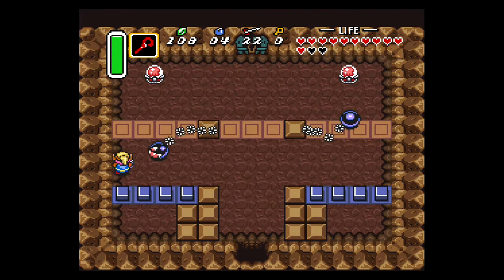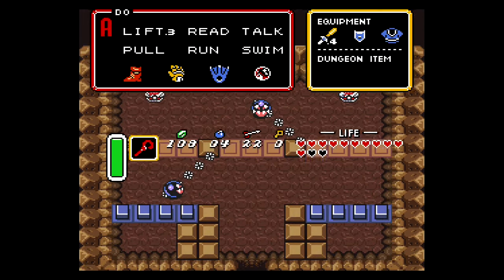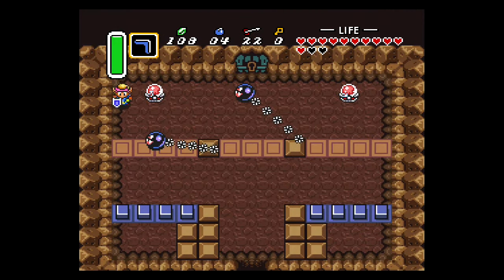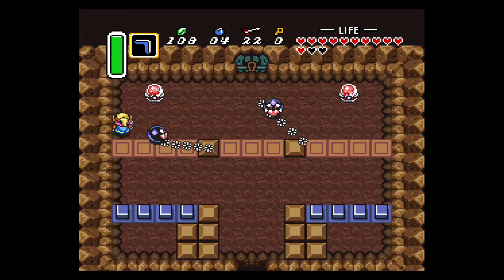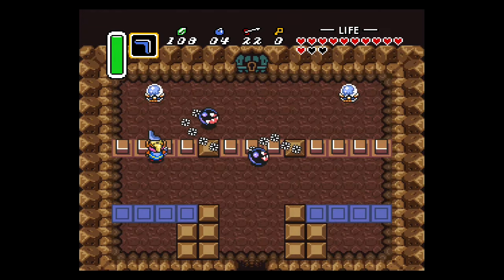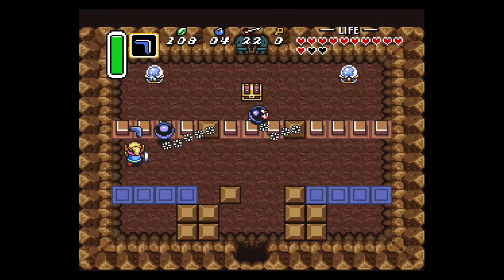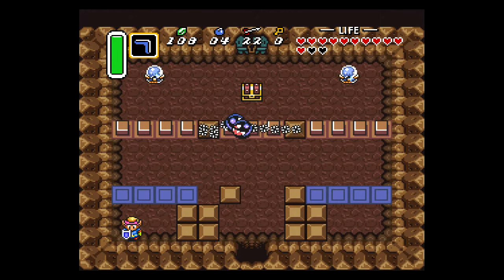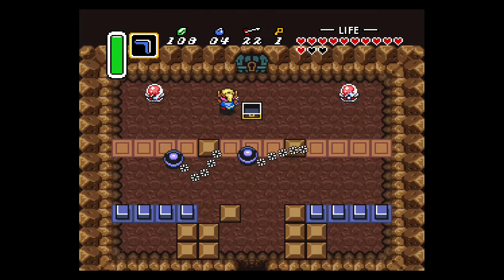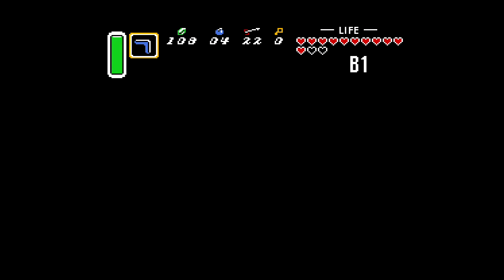Then you have to go into this room with the chain chomps. These guys are really deadly — they take about four hearts apiece even with the blue mail, so be very careful. One tip: you can give yourself invincibility frames by using the boomerang on a crystal switch, or hitting a crystal switch while standing on the tiles that will move up. Push the brick in the bottom left corner to reveal a chest, get the small key, and use it to open the door and head downstairs.